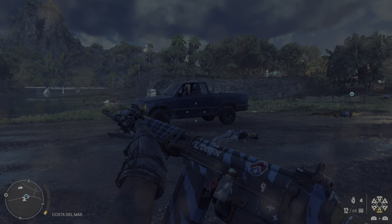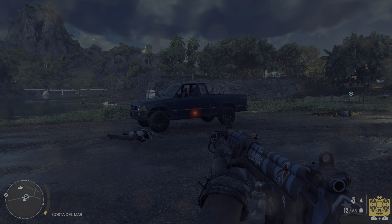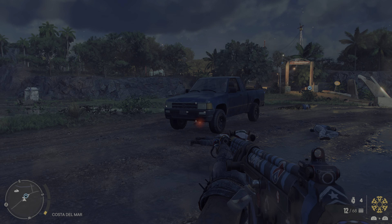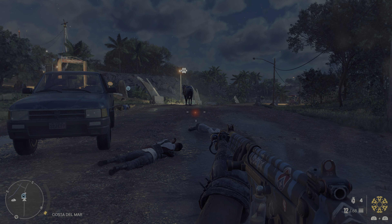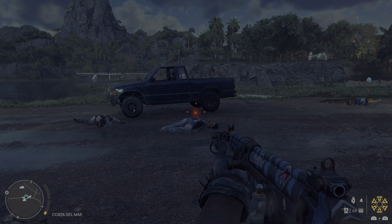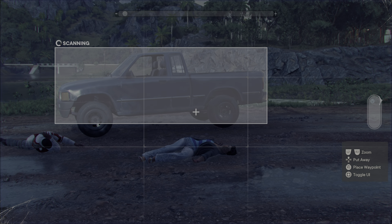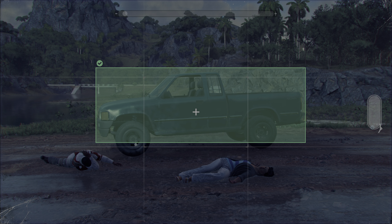I'm gonna show you how to add a car into your inventory so you can customize the colors and the inside, instead of taking your car all the way to your vehicle access point. All you have to do is scan it with your phone. Pull your phone out — it's up on the d-pad — point it towards whatever car you want, and you'll see it scanning.